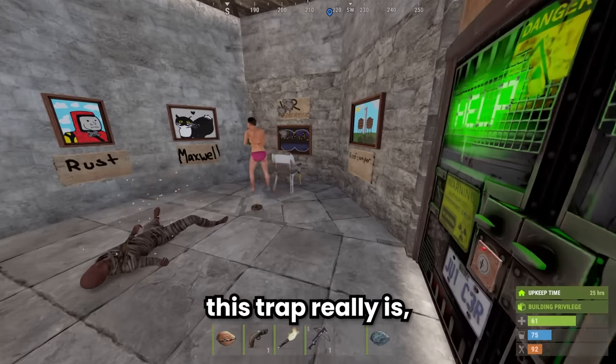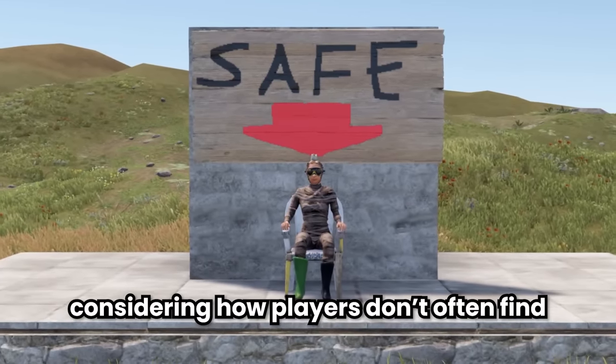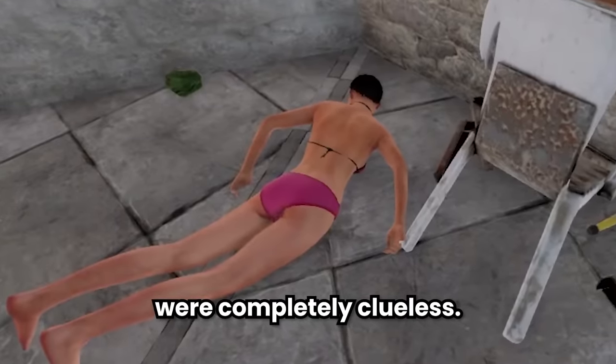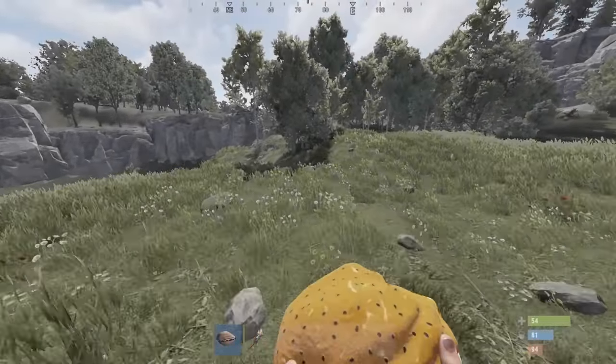For how simple this trap really is, it actually ended up being pretty effective, and considering how players don't often find sitting in a chair dangerous, the victims were completely clueless. In order to make this trap work, all I had to do was a small amount of farming, and then I could set up my base.